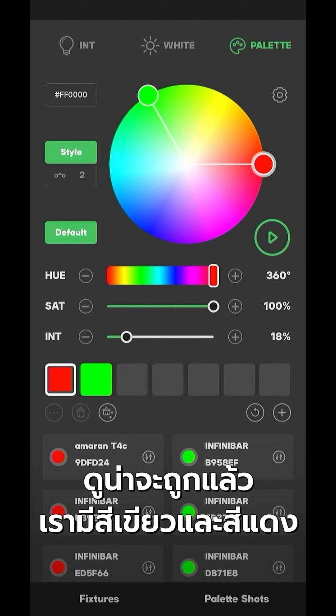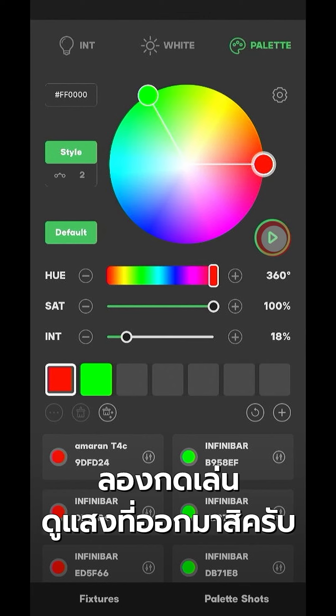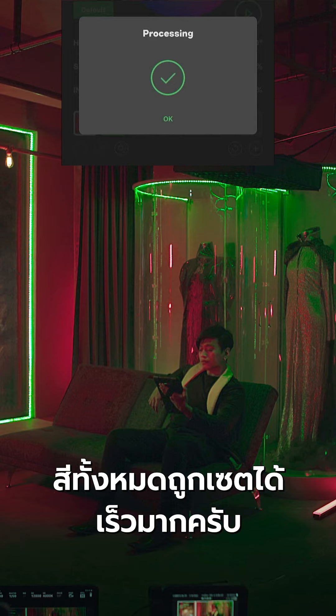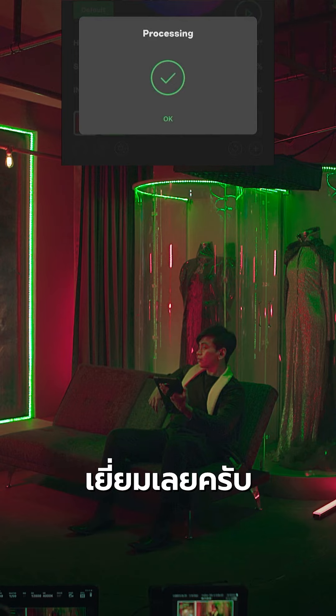Looks about right — we've got green and red. We're going to press play, and look at this: the colors have been quickly assigned. That's pretty good!